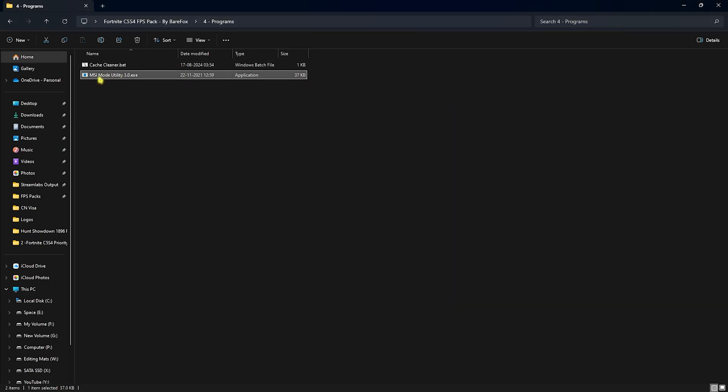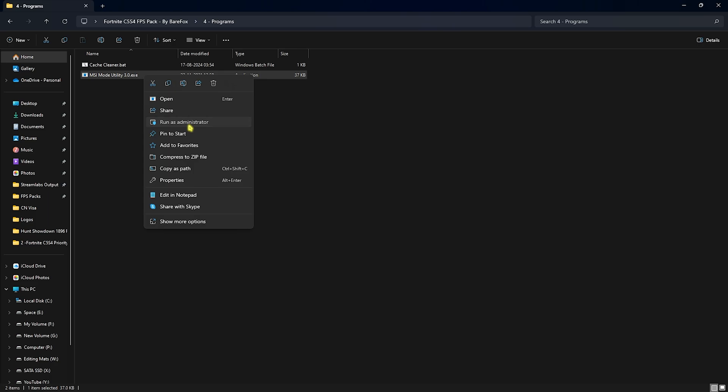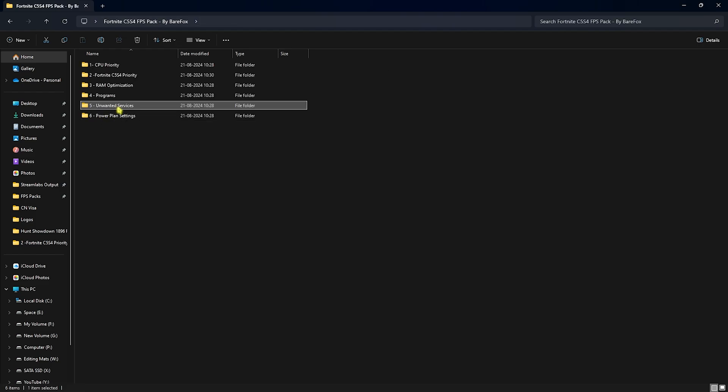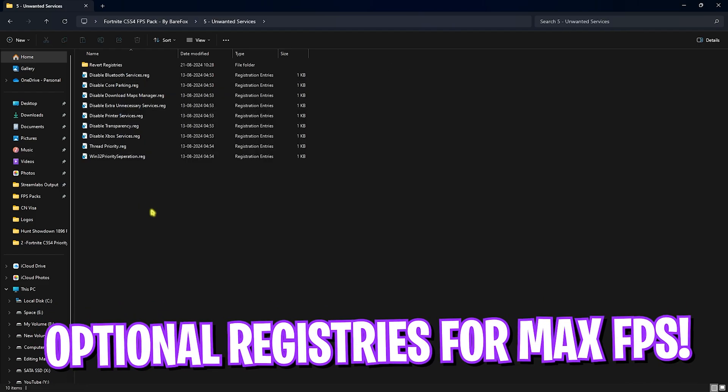Move on to MSI Mode Utility 3.0 — right-click and run as Administrator. Once it opens, find your GPU, click the MSI button next to it, and set the Interrupt Priority to High. This ensures the best GPU affinity and will help you gain extra FPS in the game.